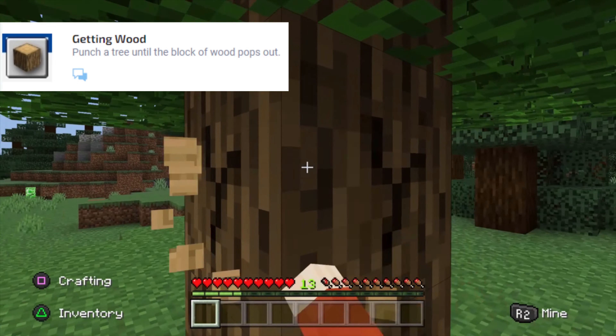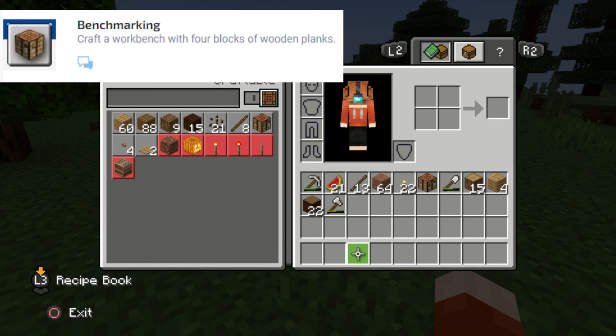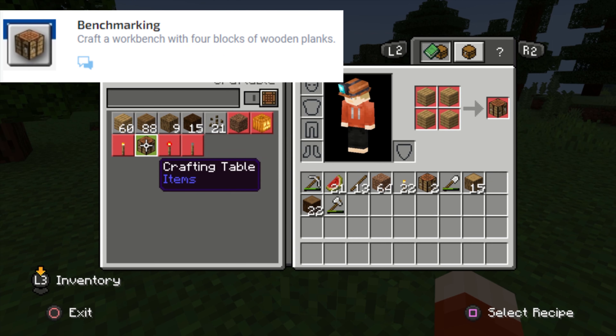Open your inventory. Second one: Getting Wood — punch a tree until the block of wood pops out. Third: Benchmarking — craft a workbench with four blocks of wooden planks.